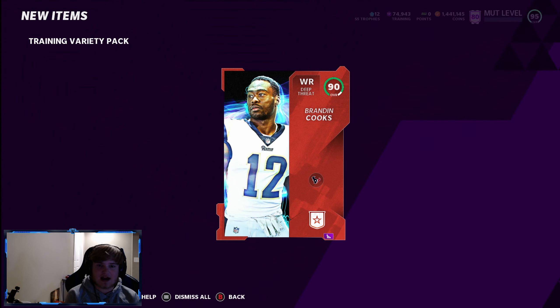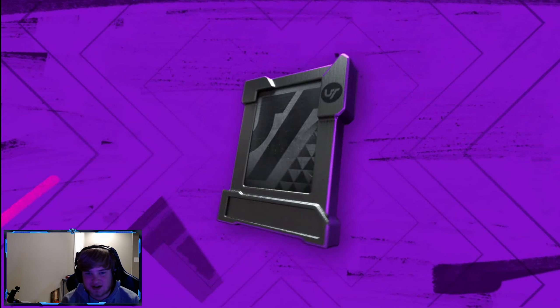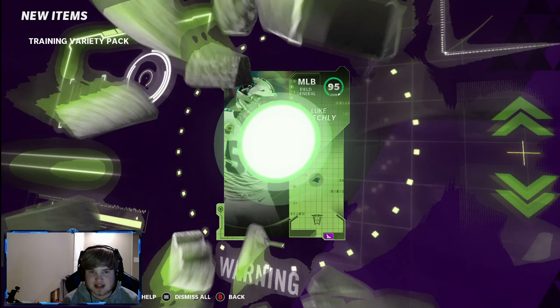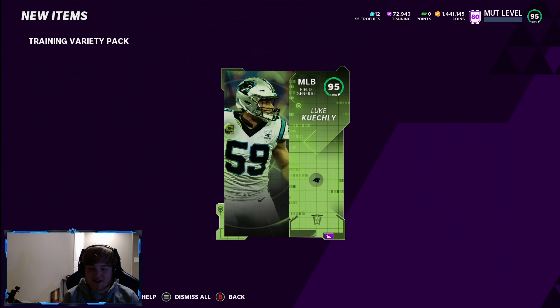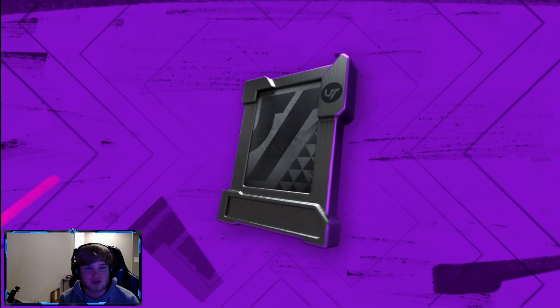We get a redux — 90 overall Brandy Cooks. That's the heat starting up. I see a bunch of people pulling LTDs out of these and that's what we want. 95 Luke Kuechly, team of the week! Let's go! Oh my god, that's my highest team of the week pull in a long time. We pulled Montgomery two days in a row — that's crazy.